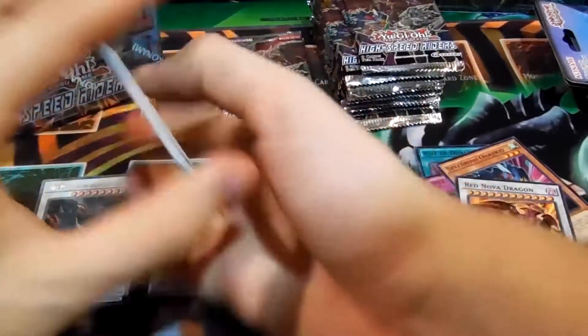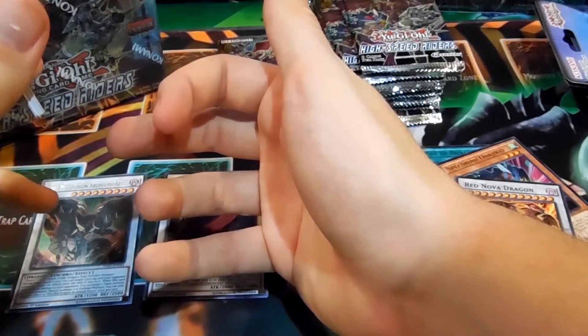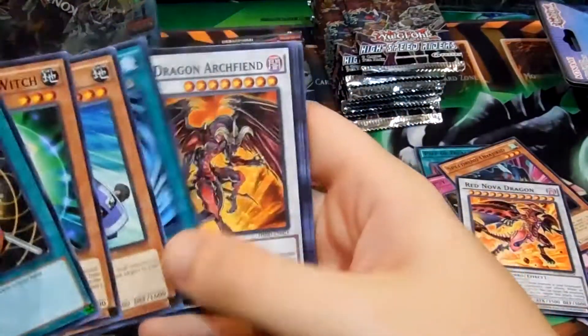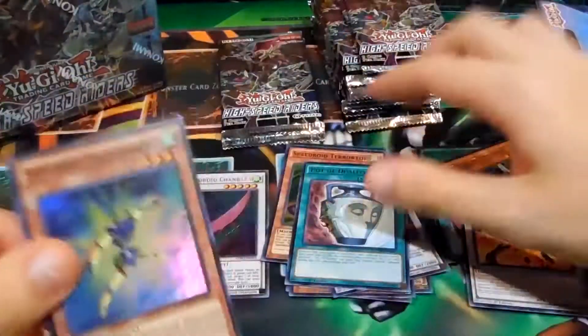It's only a 60-card set with I believe five secrets, six ultras, around 10 supers, 27 commons, and then the rest are rares. Pod Duality rare and Speedroid — I'd like to get all of them. We'll go through all the cards at the end so you can get a good view of them.